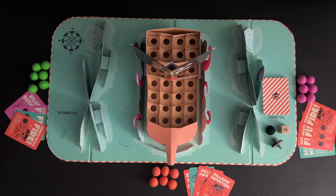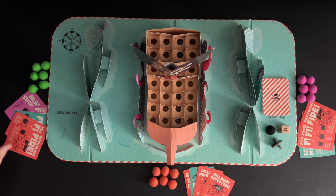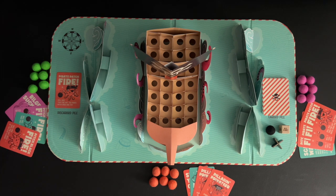A player's turn starts by drawing a card from the card pile. Green starts this game by drawing a card. Next, the player will choose a card to play from their hand. Green plays a card by placing it on the discard pile space of the board.